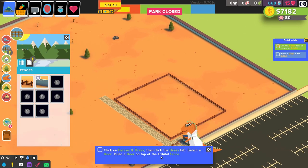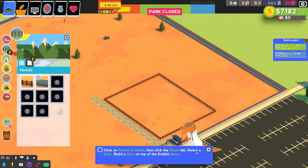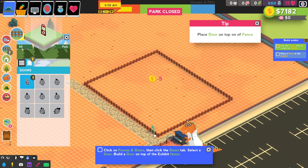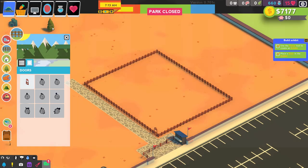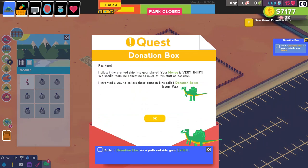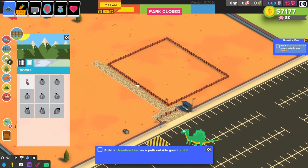There we go. Click on fences and doors, then click the doors tab. Select a door and build the door on top of the exhibit. I'll put it right here — should be fine. Let our zookeepers in. Pax appears: 'I piloted the crashed ship into your planet. Your money is very shiny. We really should be collecting as much of this stuff as possible. I invented a way to collect these coins in bins called dino donation boxes.' Well, he did not invent donation boxes, I can say that much, but okie dokie.